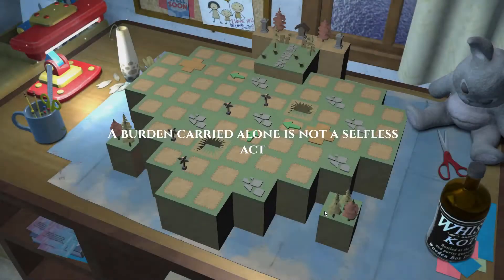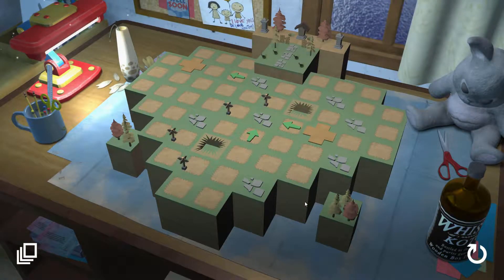"A burden carried alone is not a selfless act." There are steps to what looks like a shrine or a house — a burden carried alone is not a selfless act, that's like deep, I think. What does that mean story-wise? I don't know. This is the last puzzle for chapter four. I didn't even mean for this series to be like a walkthrough of these puzzles, but the story's got me so interested — I want to know and I don't want to know at the same time, for fear of what might happen.